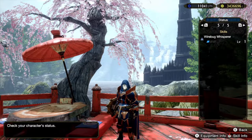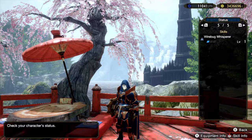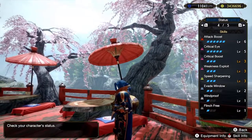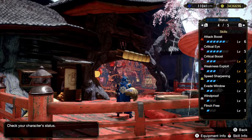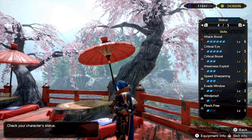The skills come out to Attack Boost 6, Crit Eye 5, Crit Boost 3, Weakness Exploit 3, Speed Sharpening 3, and Wirebug Whisperer 1. A big thing about Sword and Shield right now is that you don't have to run any Sharpness skills, because we don't use that much sharpness — we're just spamming Shield Attacks. Theoretically, the only move that should be consuming sharpness is Spinning Reaper. You don't need Master's Touch or Razor Sharp or anything like that.